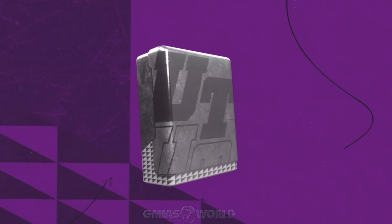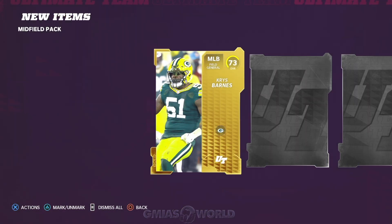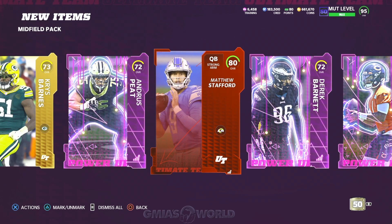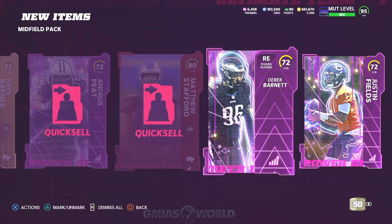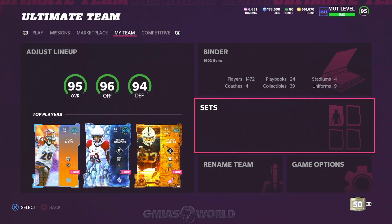Let's go ahead and open up this midfield pack. I have no idea why I just got a random pack. EA Sports just gives them out — I'm like, all right, cool, I'll take it. But more than likely it's all garbage. Justin Feelington, Matthew Stafford — there's no real reason to keep any of you guys.